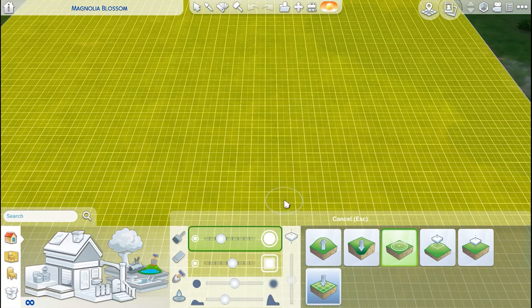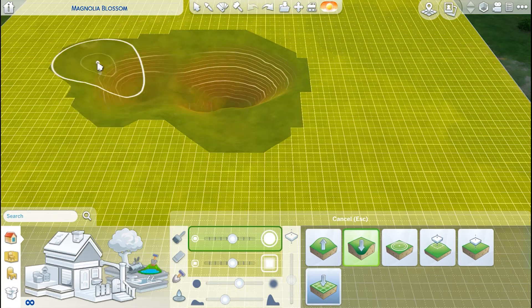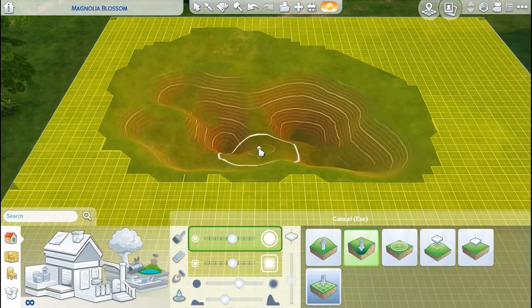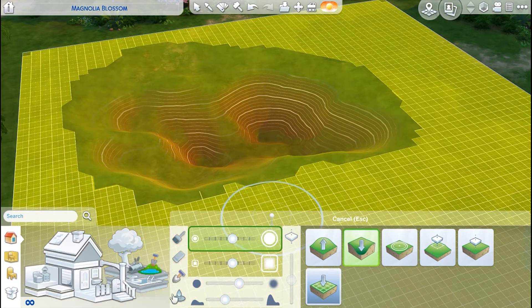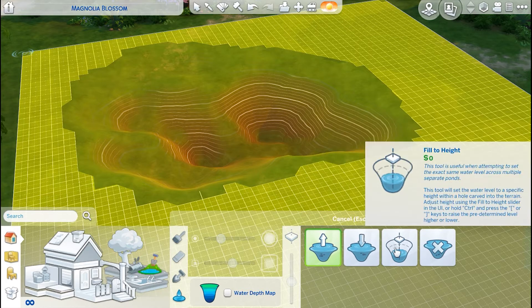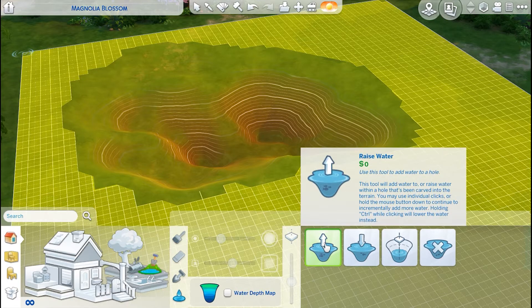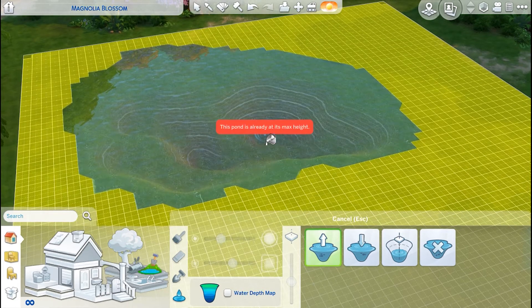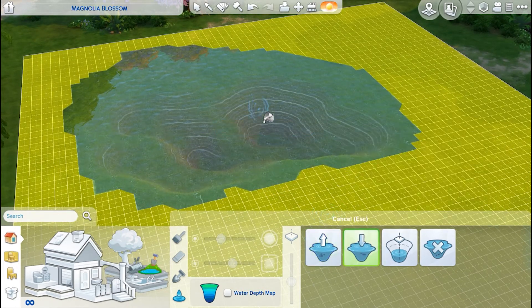The most recently added terrain feature is the water tool. To add a pond or lake or any natural body of water, you need to dig a hole first. Then we can click on water — we've got four options: raise water, lower water, fill to height, and remove water. When you click raise water, you can click each time and it will slowly increase the amount of water. Same for decrease — each click will take you down a little bit.